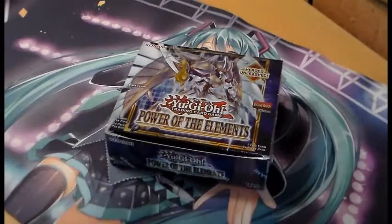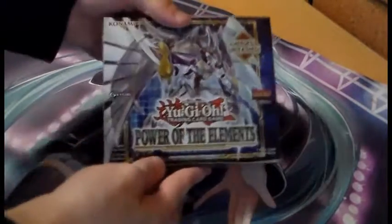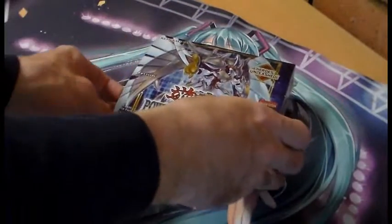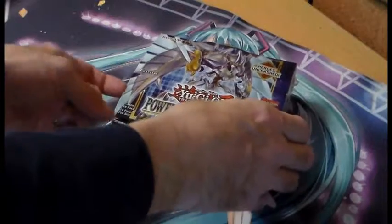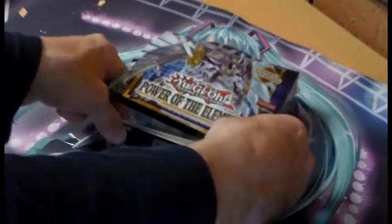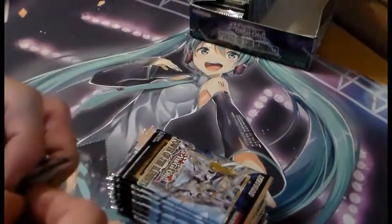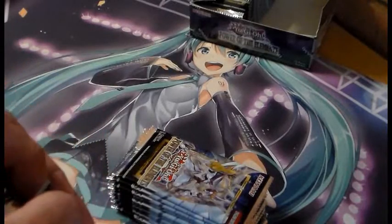Anyway, let's just crack on with the box opening. We have here Power of the Elements, one of the newest core sets to come out, which features brand new Hero slash Neo support among other things. So let's crack open the box and get into the openings. We do mainly want to look at the rares in here.